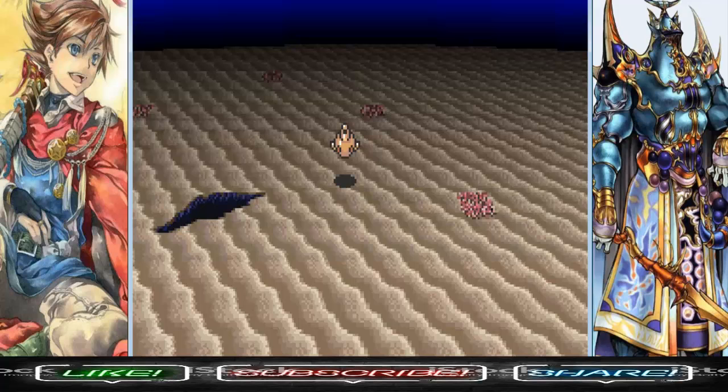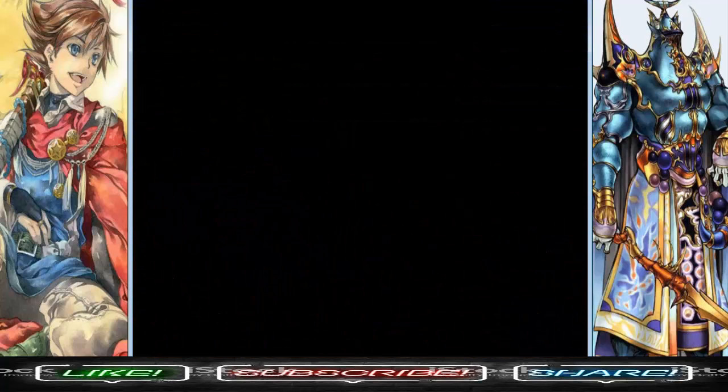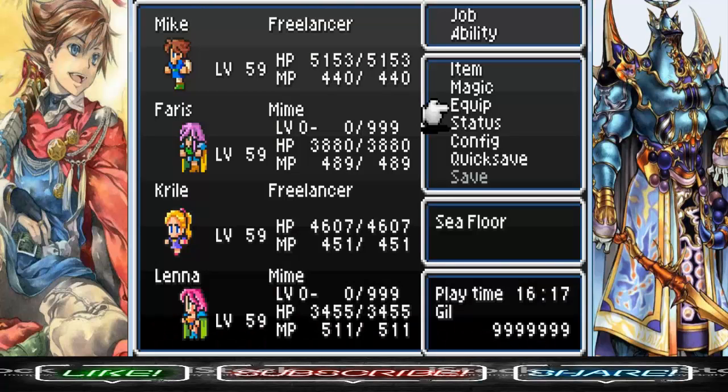What a great year this is going to be. Last time, we managed to acquire our second tablet, and we also managed to get the new MIME job class. We also got the ultimate white and black magic spells, and we saved Cid, and we got our submarine upgrade for our airship.